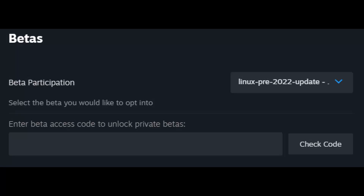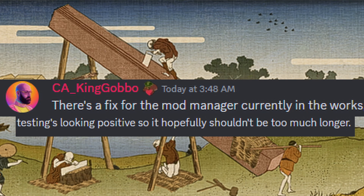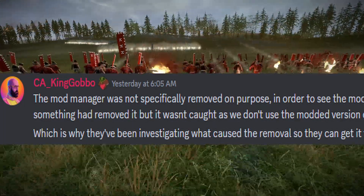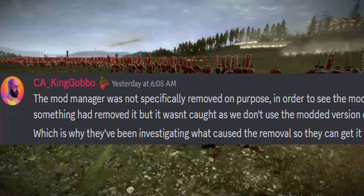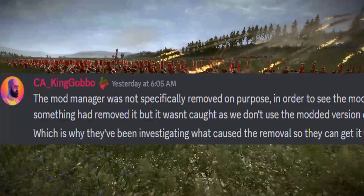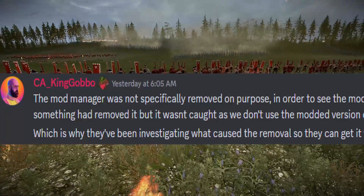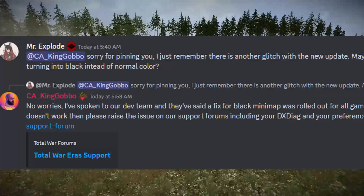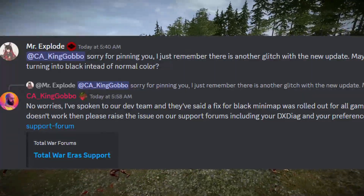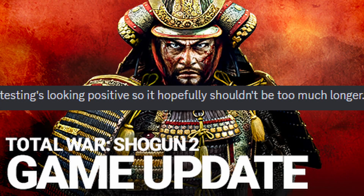Yet now you can no longer access the mod manager with this recent update, even on that previous version. However, screenshots from the official Total War Discord server show that Creative Assembly has worked and is currently testing a fix for the mod manager. Additionally, they said it was never their intention to remove access to the mod manager with these recent updates. What I fail to understand is why they didn't mention this in a community announcement to the players — it would be beneficial if CA were more transparent about this on the Steam community page, as not everyone is in the official Total War Discord. I assume there will be another announcement once this update with the mod manager releases.